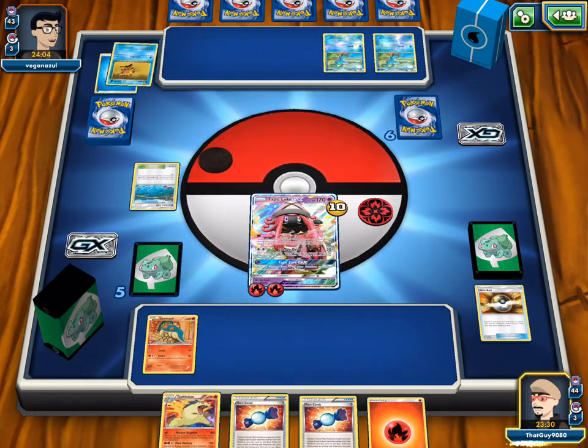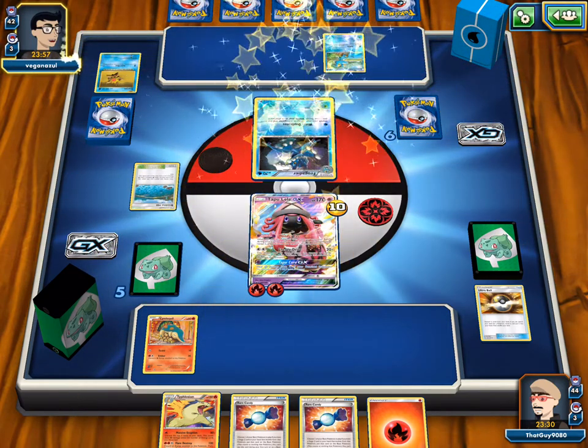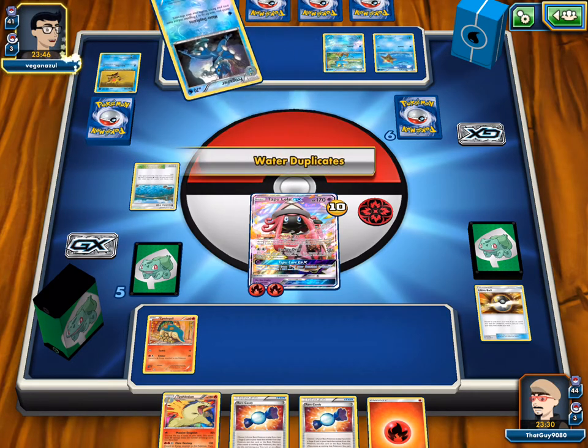Same premise as Lugia from Ancient Origins — Lugia came out in Breakpoint actually. There's the 40 HP Staryu. We have the Rare Candy now, we do not get a knockout with Energy Drive here. We want to attach energy to Lele and keep going with Lele, keeping two energies on her since she only has a one retreat cost.